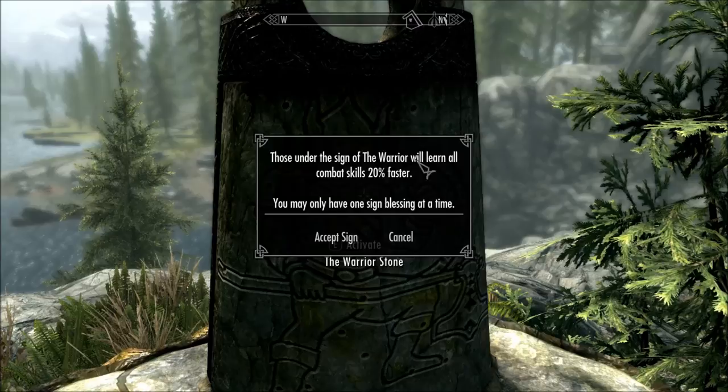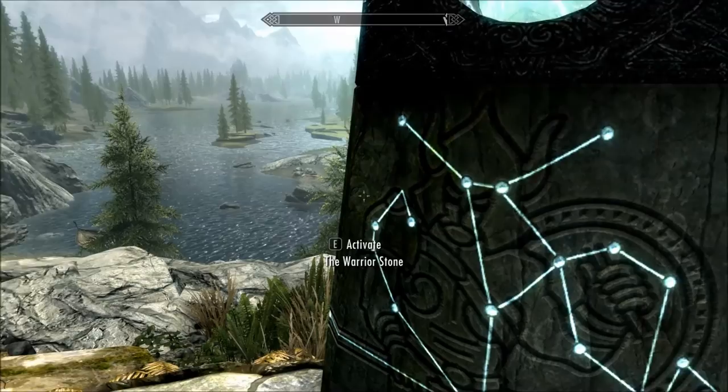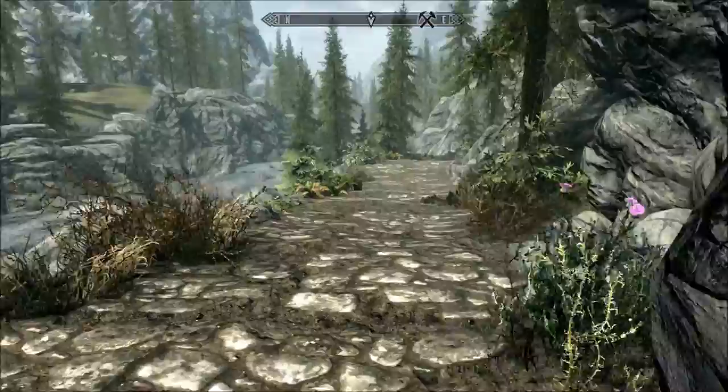Those under the sign of the warrior will learn all combat skills 20% faster. Now this is one of the cool things in Special Edition Vanilla — I have no mods activated, but you can see the background gets blurry. That's one of the depth of field effects new to this one. It was a mod before, but now it's just in the game and I love it. Get up against a rock — you can see the texture better. It helps a lot with the immersion.